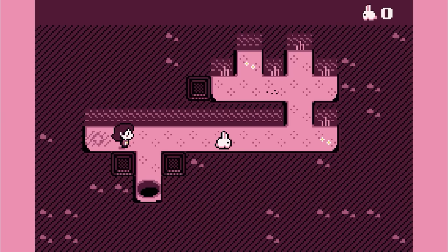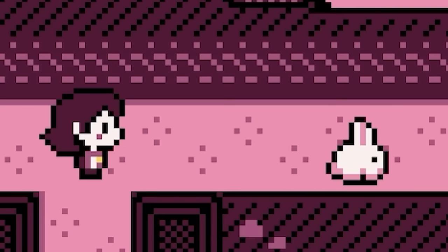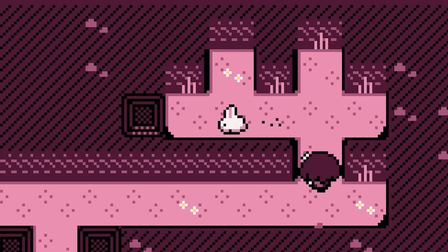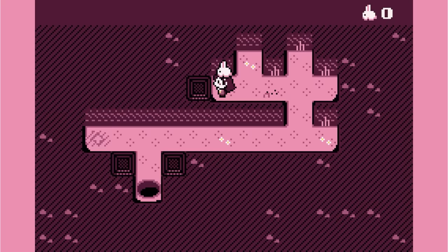The idea is we've got to get that bunny rabbit over there. You would think, oh pretty easy, I'll just go get it. But it's running away from me. However, a dead end means we can pick it up. And now we've collected the bunny from this level.